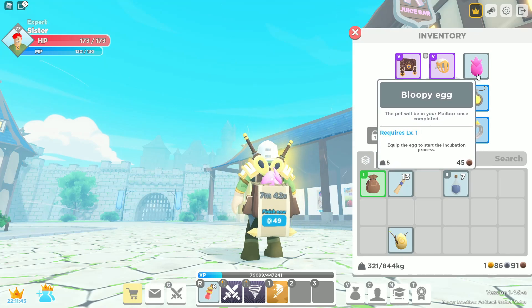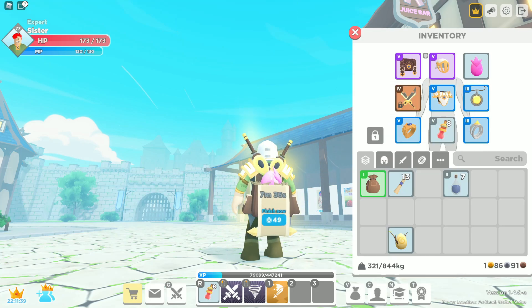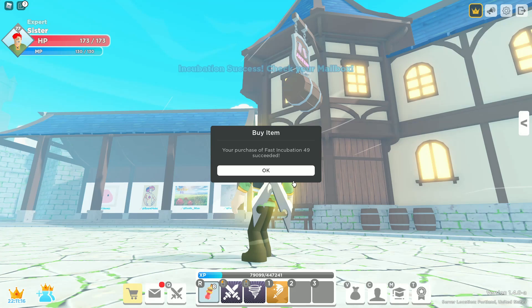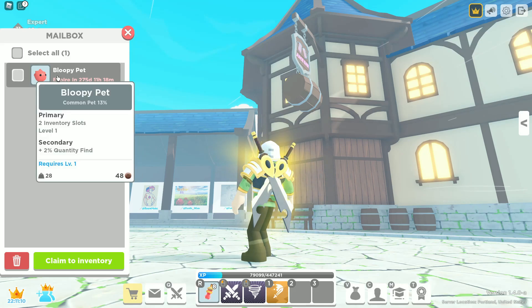You can see that it says level one. In order to level these guys up, we will have to wait until the next update when we get the fishing update. So I'm going to let this finish — I'm going to finish it. Once it's done, it goes to your mailbox and we got the Bloopy pet.